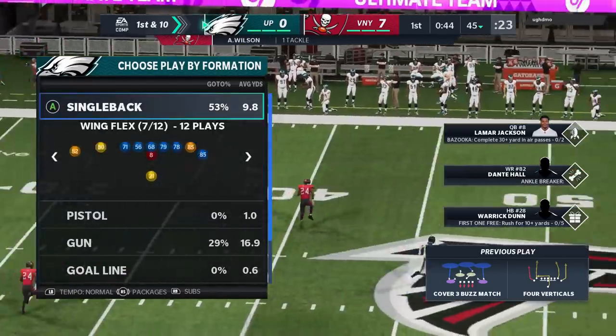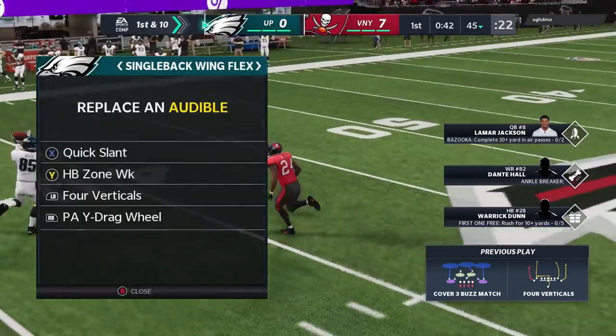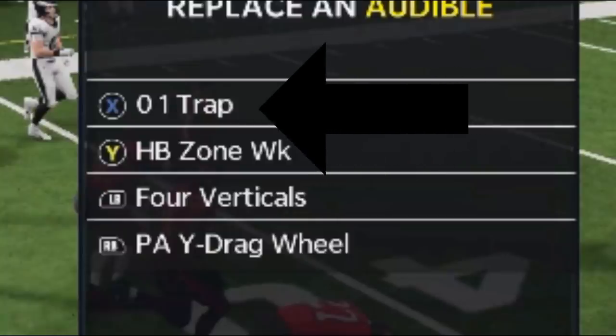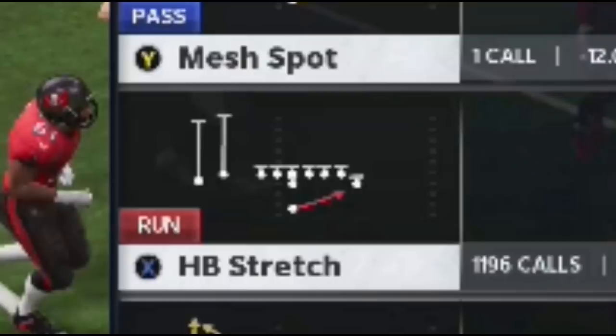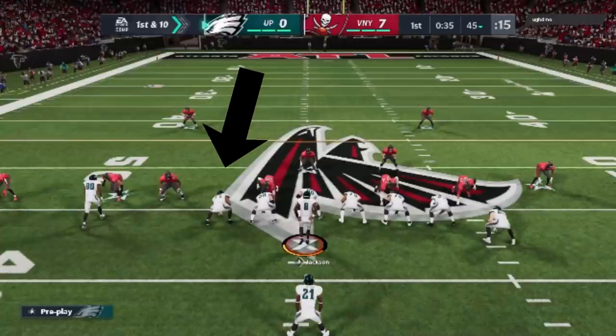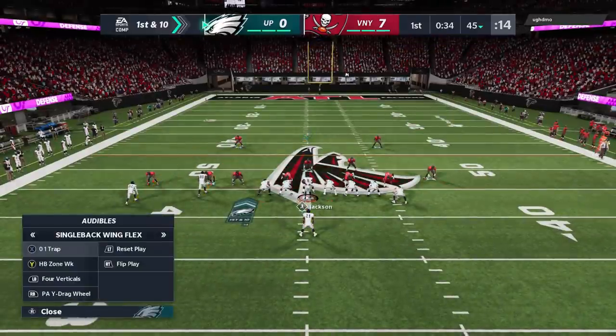The particular formation I'm using is the Single Back Wing Flex — I'm in the Eagles playbook. These are the three plays in this formation. My running back is already tired, which isn't good, so I'm going to change up my audibles. My 01 Trap and my Halfback Zone Weak are going to be two of the plays I use, and the third is the Halfback Stretch. The first read you make in this formation is your gaps — if you have a gap here, the Halfback Zone Weak is usually the best play, but if you have a gap over here, typically the 01 Trap is going to be the best play.